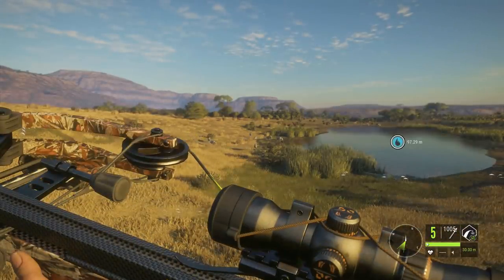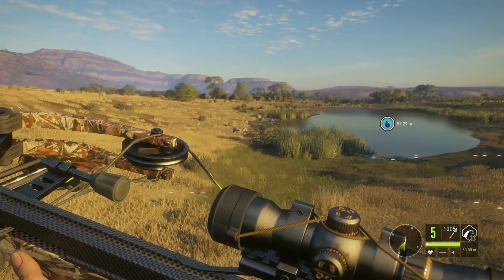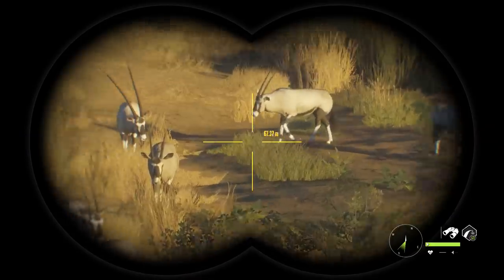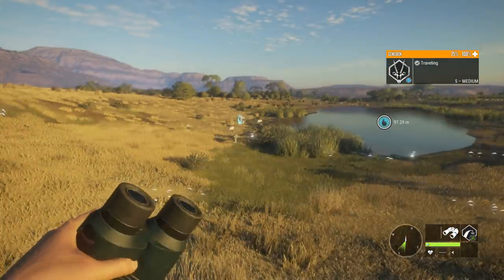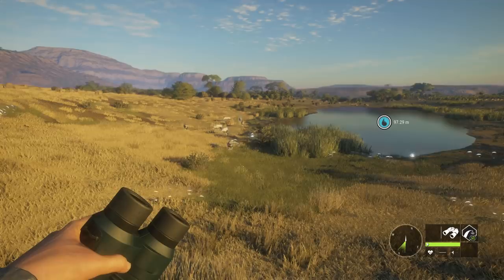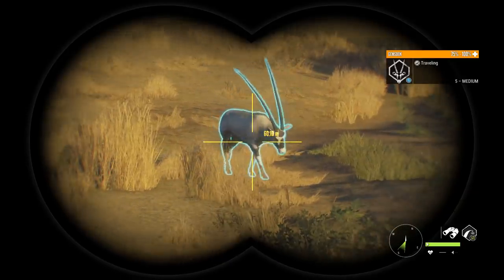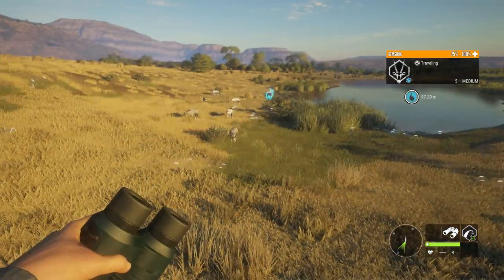The basic premise here: not only do tree stands and tripods reduce visibility and scent, they also reduce hunting pressure for the zone you shoot out of them by 25%. So, if my math is right, I can basically shoot 15 Gemsbok here before I delete their drink zone. If I shoot the 15th one, I go to another spot. That is going to be insane, and of course there's a level 5 here, so we're going to try to take that one out first and then sit here and drop as many as we can.